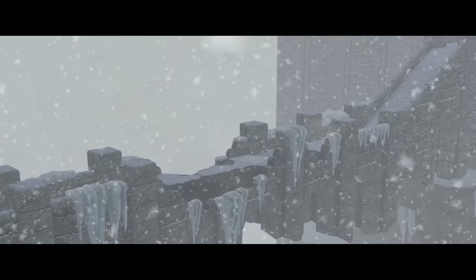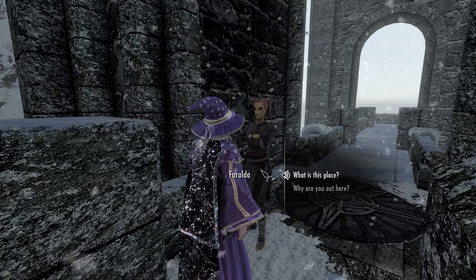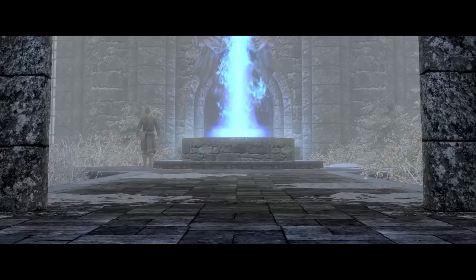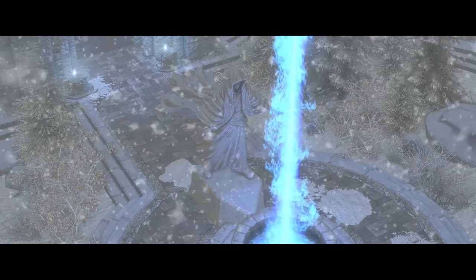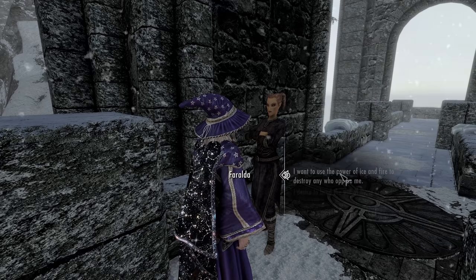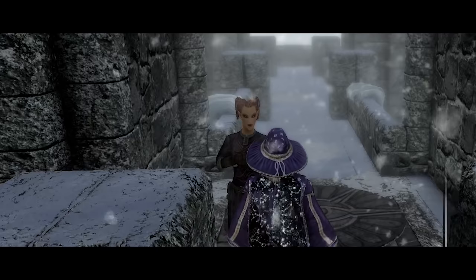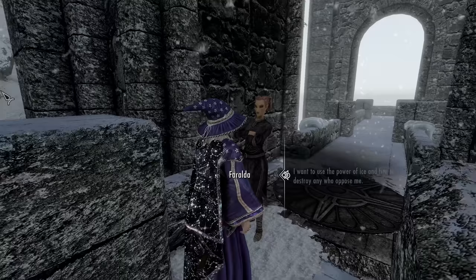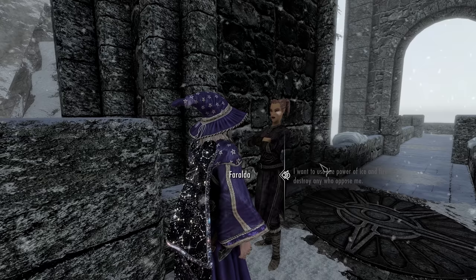Cross the bridge at your own peril. Faralda will greet you: 'Most who arrive here do so because they have heard of the College beforehand. This is the College of Winterhold — a safe haven for mages in Skyrim, a place of wisdom and arcane knowledge. What is it you expect to find within? Power certainly exists — wield it faithfully and few can withstand you. It would seem that the College has what you seek. Not just anyone is allowed inside. Those wishing to enter must show some degree of skill with magic — a small test, if you will.'